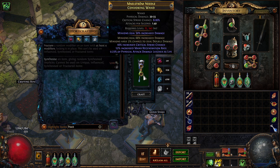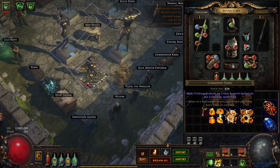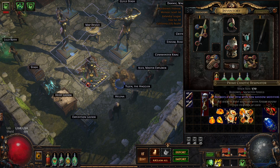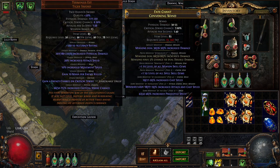With this luck, we can now use the expensive Four Socket Resonators with the following fossils: Shuddering to block mana, Corroded to block Elemental, Jagged to block Chaos, and Metallic to block Physical. We're using the block mods, not encourage mods this time. This helps the odds to get plus 1 to all spell skill gems and plus 1 to all minion gems.